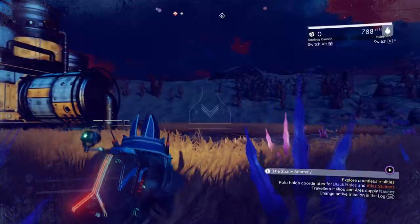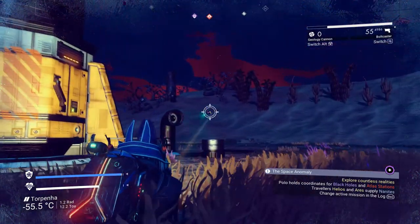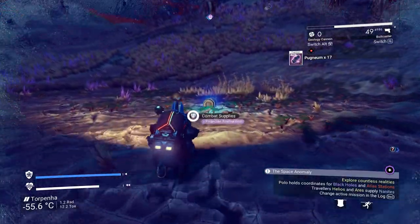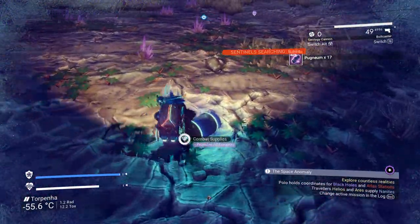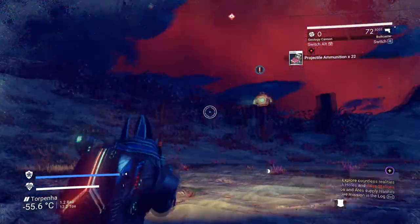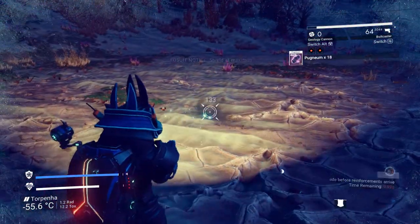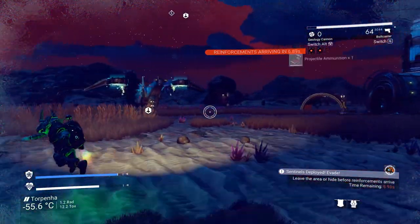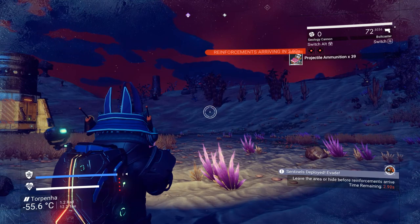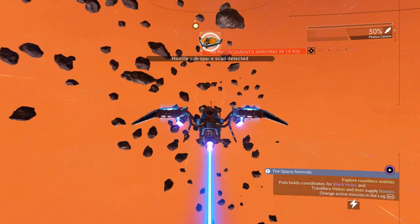Once you've reached your destination, go ahead and kill the guarding sentinels. We're getting 17 pugnium each time we kill them, and we can use that later to do a duplication glitch in order to make ourselves filthy rich in that material so we can buy completely insane amounts of contraband. I'll keep doing this until I have just enough to duplicate.